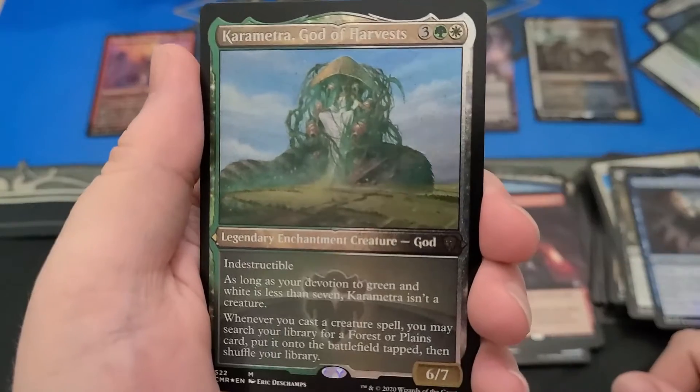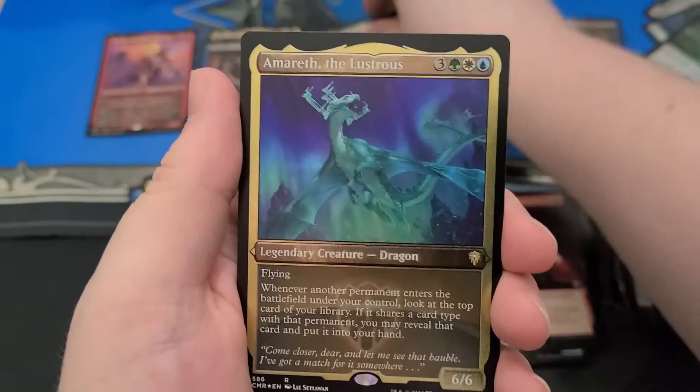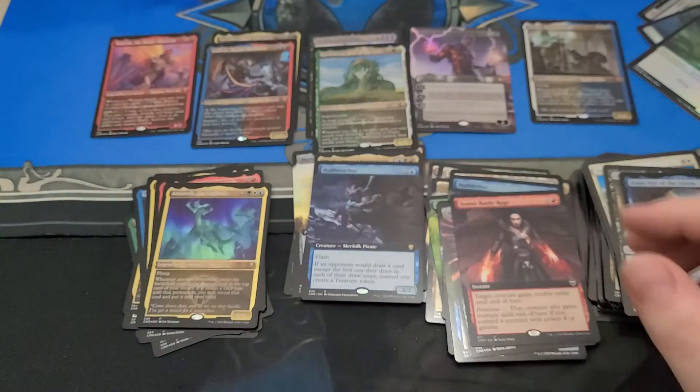Etched Foil TTogwaggle. Etched Foil Kynaios and Tiro. And Etched Foil Amareth, the Lustrous — it's a new dragon. He's a bounce boy; he likes making bounces.